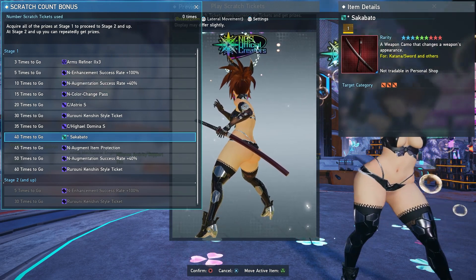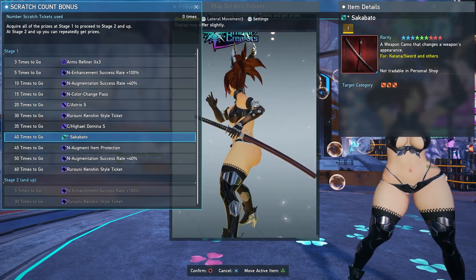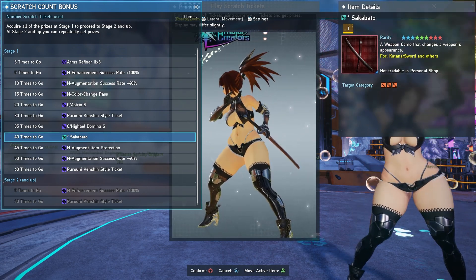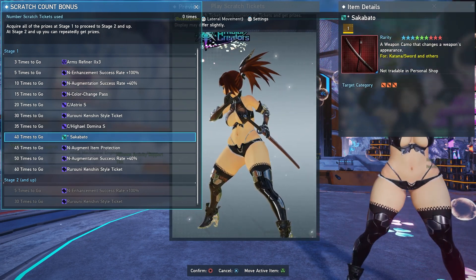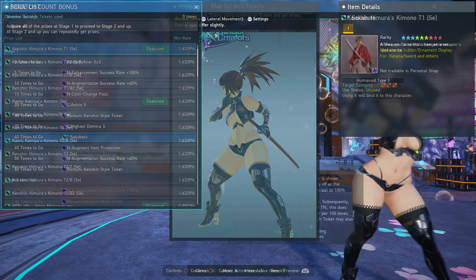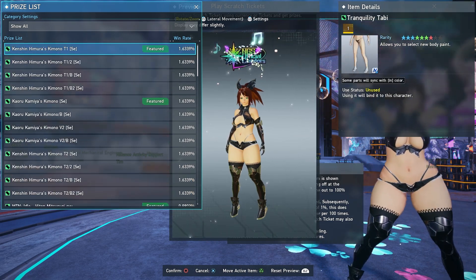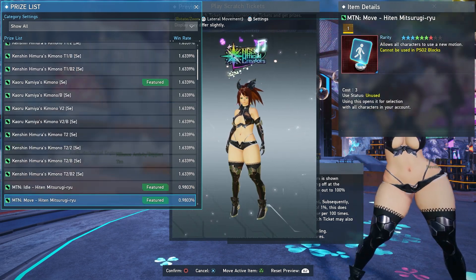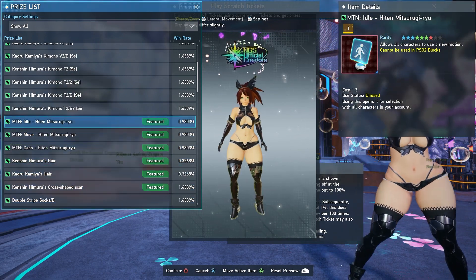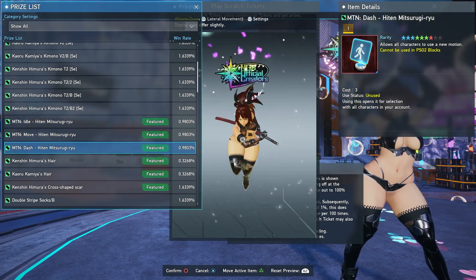It actually works on katana, double saber, and sword apparently. So if you like it, you're going to have to scratch for it unfortunately. It is a pretty nice looking camo — I wish it was a color variant camo; it would have been cool if it changed the photon art colors and stuff, but unfortunately it's just a plain camo. Whenever it comes to the scratch listing, they do have some outfits inside of here — three different types of outfits with variations — and also some motion idles like running with the katana and holding the katana.